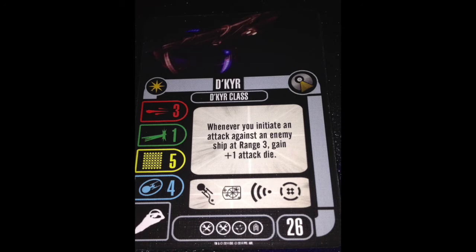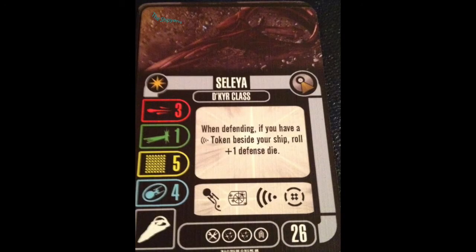Our next Dakir, the Saleya, goes one crew, two weapon, one attack. I'm not a huge fan of the second weapon slot. When defending, if you have a scan token beside your ship, roll plus one defense die. I get it, but how about set a defense die?